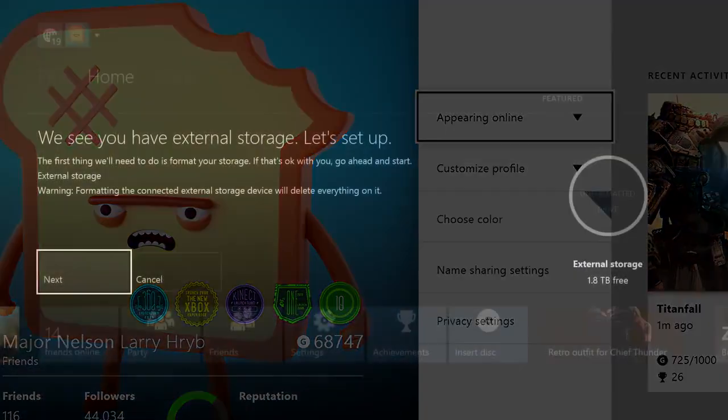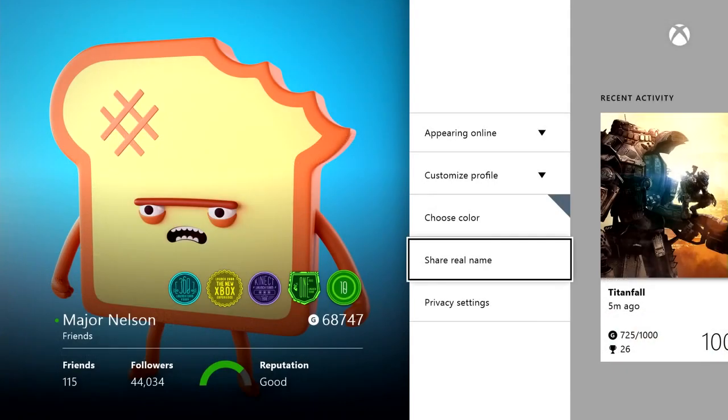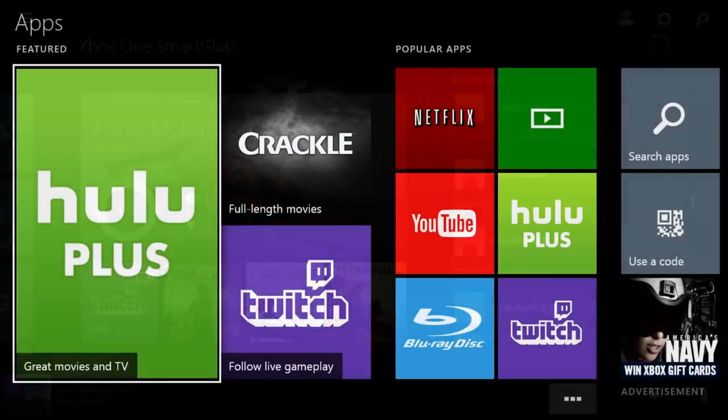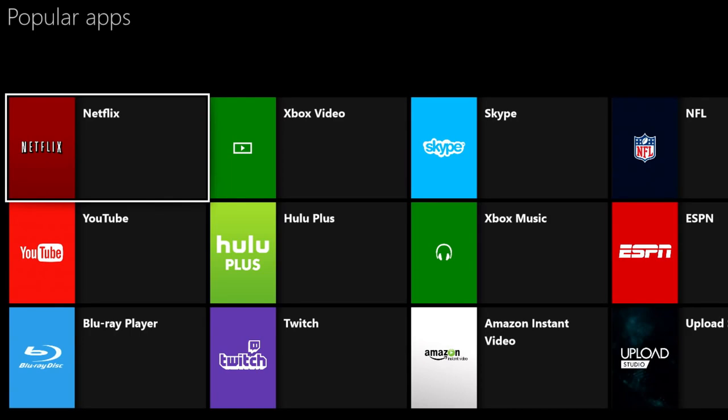Well, this is a really, really big update. We've added support for external storage, being able to share your real name with people on your friends list, a bunch of important improvements to Smart Glass, and as we've already announced, this is the system update that enables you to access popular apps like Netflix, Hulu, and Machinima without requiring you to have an Xbox Live Gold membership.